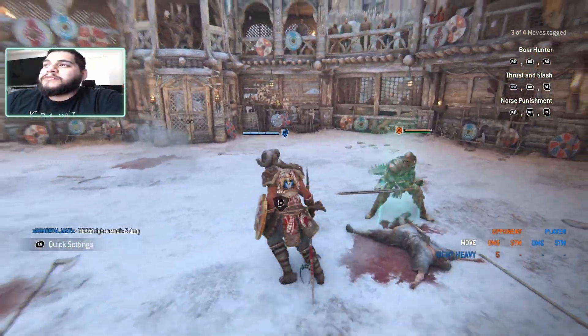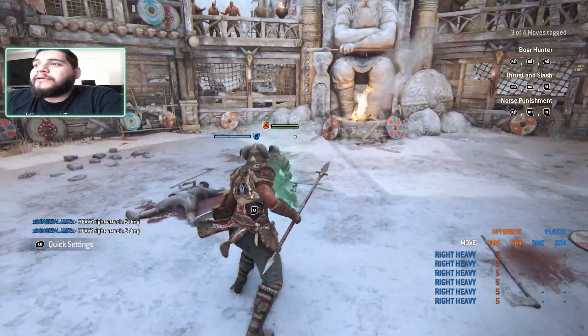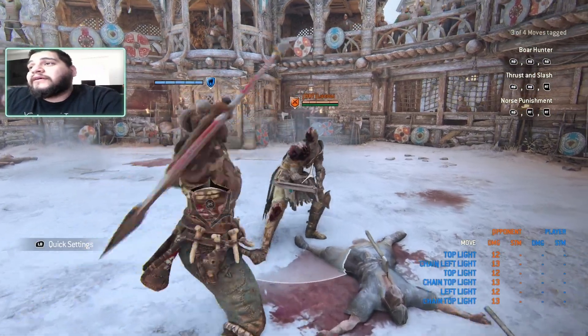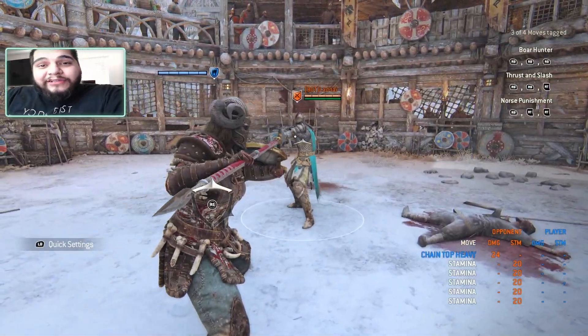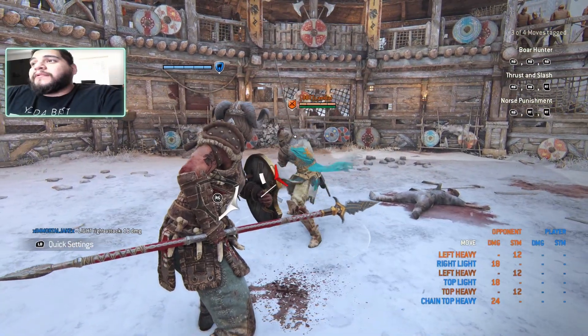She's got a running attack — it's a heavy sprint towards your enemy, press the right trigger. It looks pretty flashy. For light attacks, they are thrusts — very quick thrusts into your face and your guts. Another cool thing about this character is she has superior lights, so you just pair parry timing with your lights and you can actually attack through their attacks.